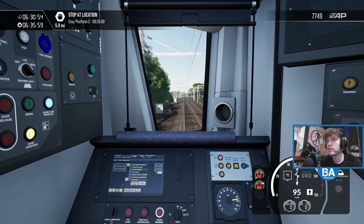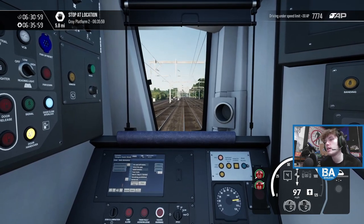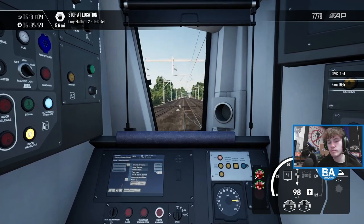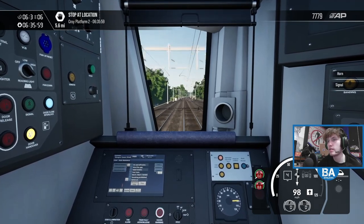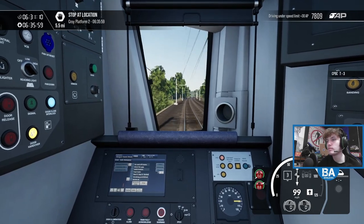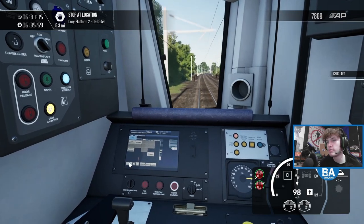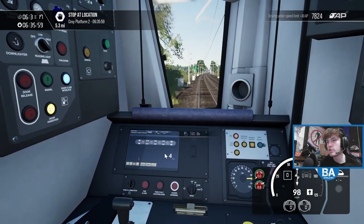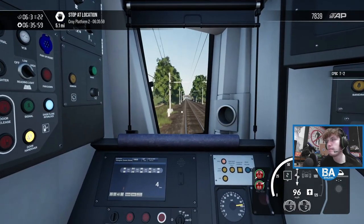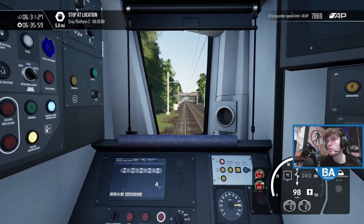This is the line going back up from Falkirk Grahamston — that's just drawing back up. I'm just showing you bits and bobs on here but it's cool, so I'm going to do that. I'll show you the other thing in a second once we get to Croy — that's one of those little things but it's a cool little thing.